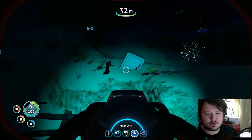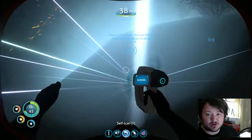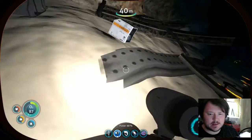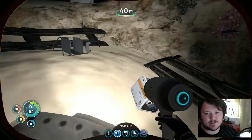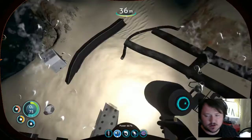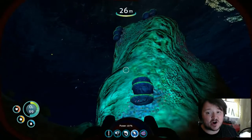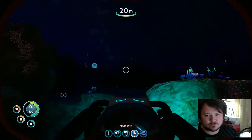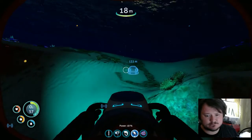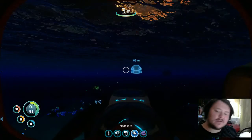This is cool. What's that? I need that - that's the second part, right? Yeah. New blueprint acquired! That is top notch. Sea glide - there were sea glide fragments all over the place and I did it the hard way. 18% battery on this sucker, so I hope I still have that battery in my pack.